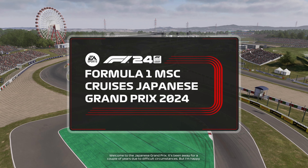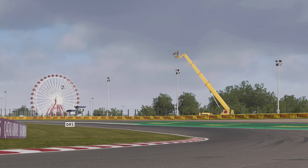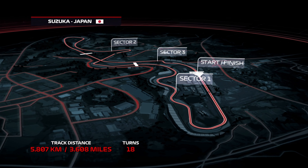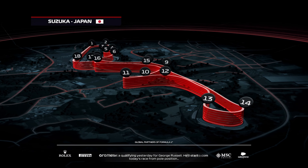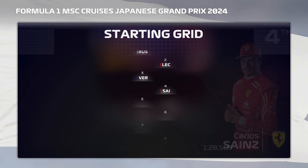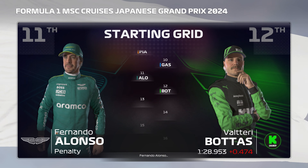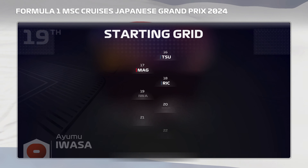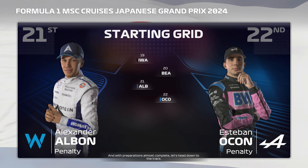Welcome to the Japanese Grand Prix - it's been away for a couple of years due to difficult circumstances, but it's now back at the heart of the F1 calendar. With the race not far away from starting, here's what today's grid looks like. George Russell won qualifying and will start from pole position, with Charles Leclerc in P2. Moving on through the grid: Verstappen, Sainz, Perez, Hamilton, Norris, Stroll, Piastri, Gasly, Fernando Alonso, Bottas, Sargent, Hulkenberg, Tsunoda, Magnussen, Ricciardo, Iwata, Albon, and Esteban Ocon lines up at the back. Let's head down to the track.